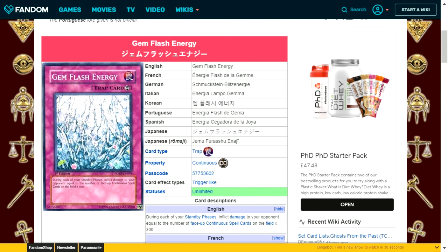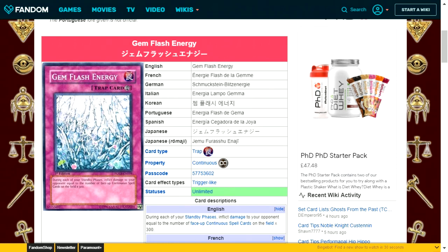Gem Flash Energy is a continuous trap card. During each of your standby phases, inflict damage equal to the number of face-up continuous spell cards on the field times 300. This synergizes with Hamon, Lord of Striking Thunder, or Crystal Beasts, since they become continuous spell cards when destroyed rather than going to the graveyard. The maximum damage is 150 per card due to the new ruling. If your opponent also runs continuous spells you could see up to 750 damage per turn consistently, but relying on that is highly unlikely.